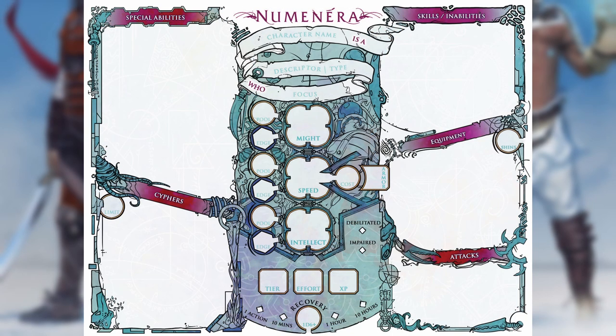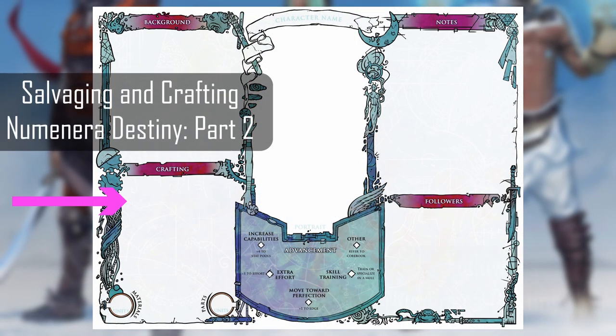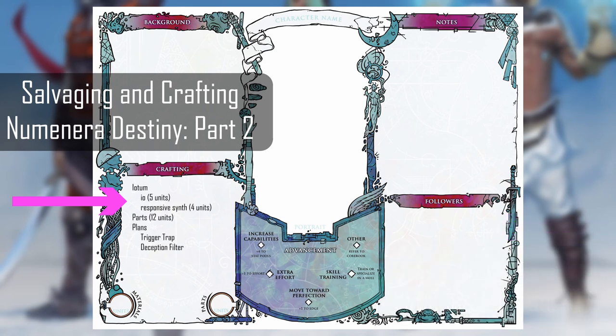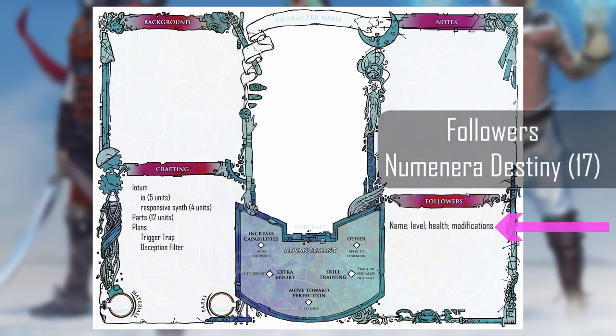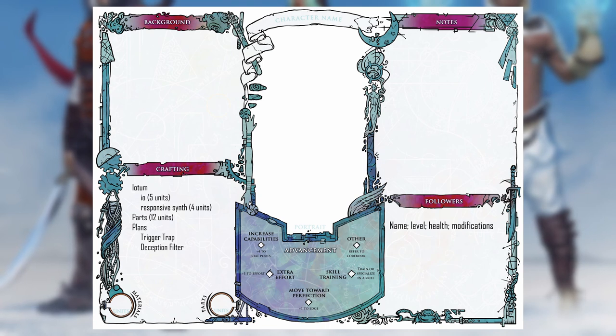The Destiny character sheet is mostly identical to the Discovery sheet. The reverse side, however, has a section for crafting materials and plans, and a section for followers. Later in the video I'll explain why I think this sheet should be used regardless of whether you're using Destiny mechanics or not. The crafting area is useful for listing all Iotum, units of materials, units of parts, and any Numenera plans. The followers section is good for tracking followers that the Arcus type may accumulate as they go up in tier, or any character types or foci that give you a companion. This sheet is the one you should have available particularly if you are playing an Arcus, Rite, or Delve.